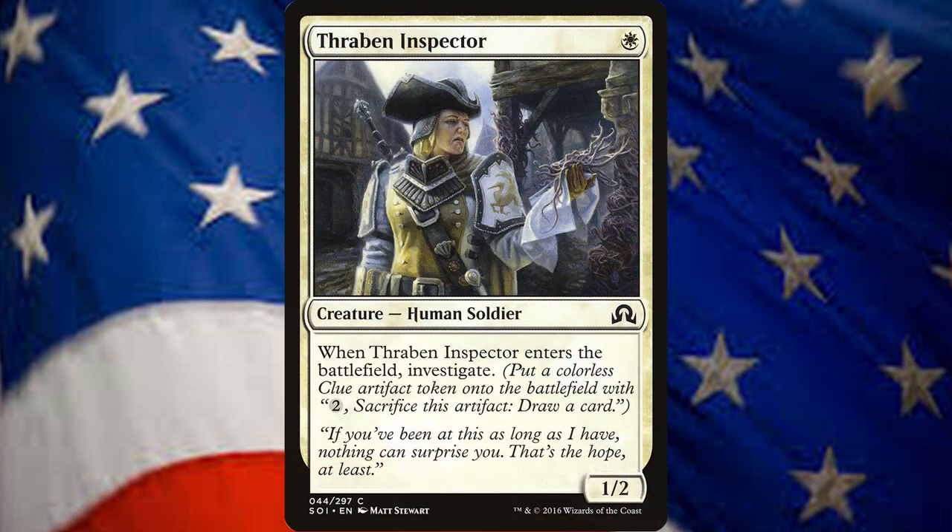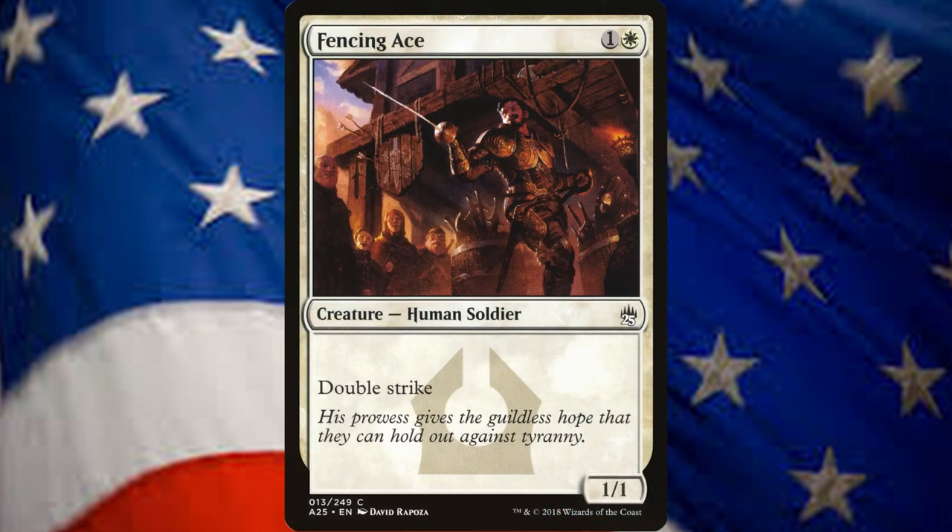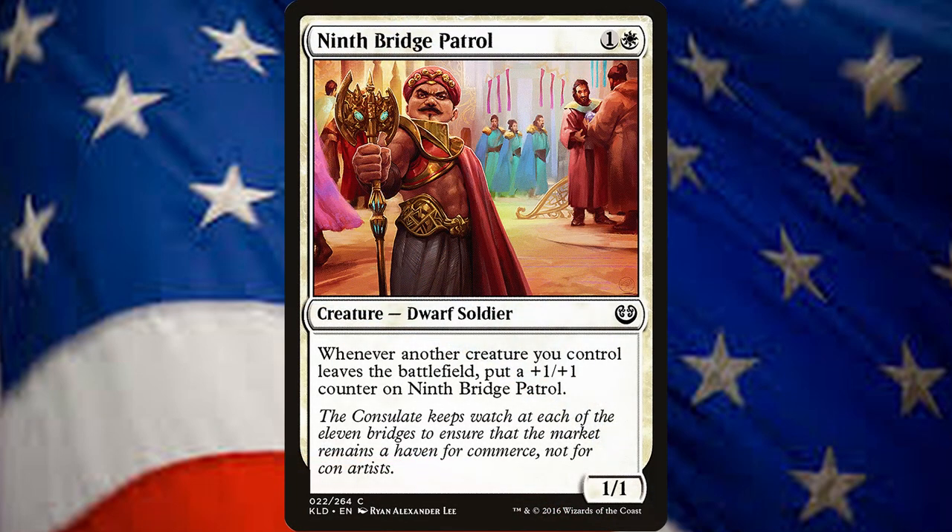This deck plays only soldier creatures, and we play a lot of them — 27 in all. Our 1-Drop Soldiers are Thraben Inspectors, a strong 1/2 creature for 1 white that investigates upon entry and can help you with card draw. Our 2-Drop Soldiers begin with Fencing Ace, a 1/1 for 1 and a white with double strike. 9th Bridge Patrol is a 1/1 creature for 1 and a white that gets a +1/+1 counter for every creature that leaves the battlefield. Both of these creatures can provide early game threats that have to be dealt with.